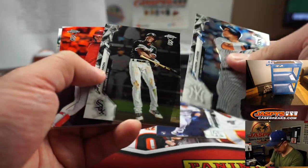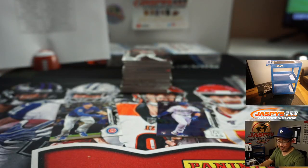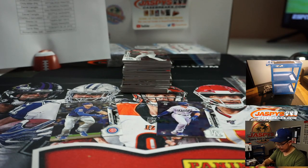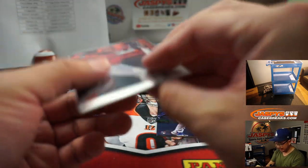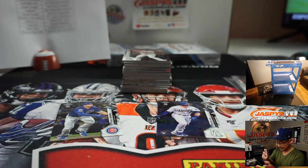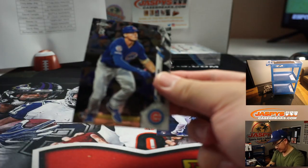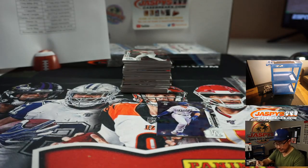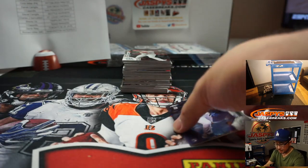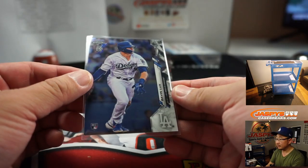There's Gavin Lux. And wow, a nice orange Otani — Richard Zitterman. The orange Otani, 19 out of 25. That's a good-looking one. Another Nico Horner for the Cubs, EA. Gavin Lux goes to the Dodgers — that'll be Richard Miller.